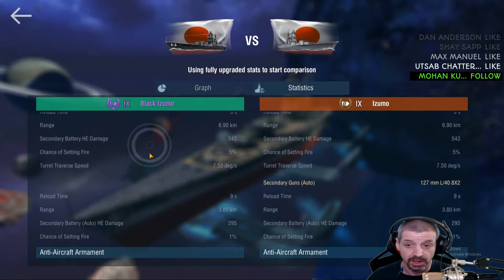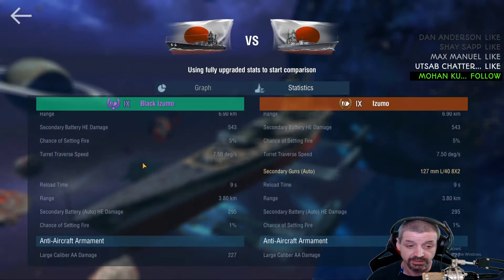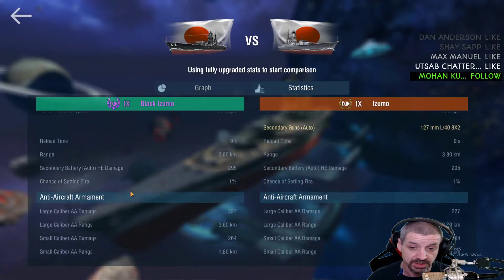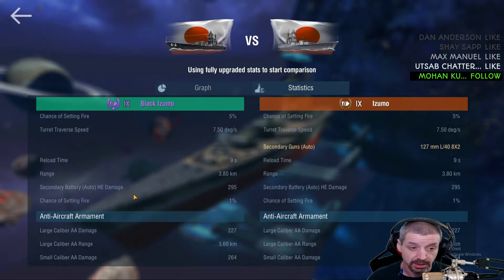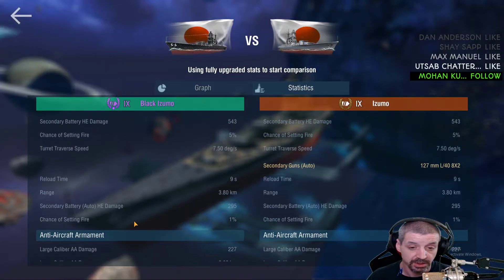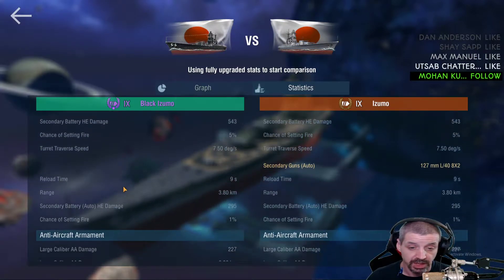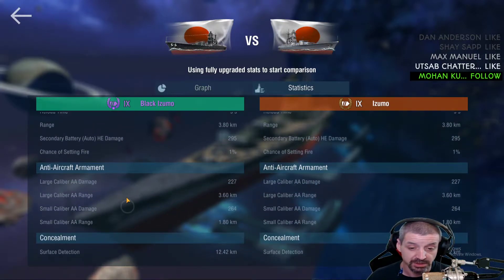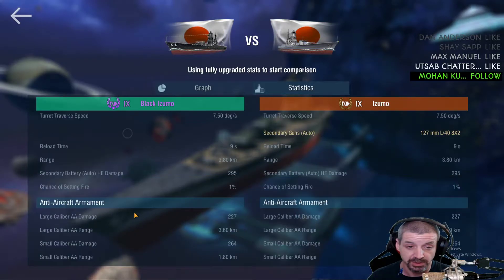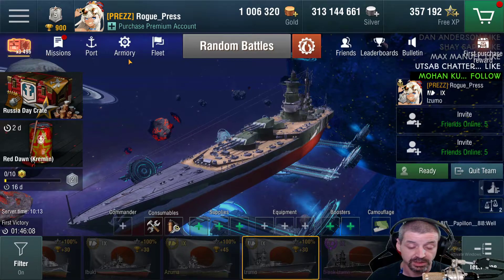The Azumo has auto secondary guns, which the Black Azumo is supposed to have as well — I'm not sure why they don't show the same stats, but it's probably the same. They may have changed it slightly; I'll probably bring this up with Wargaming as a bug report. Other than that, it looks pretty much the same. Surface detection is the same — everything is pretty much the same about the boat. The only real big difference is the Rapid Reload and the reduction in Precise Aiming from two to one.